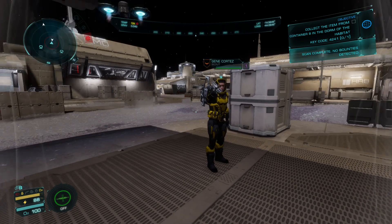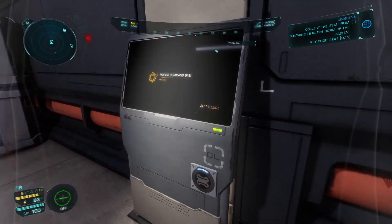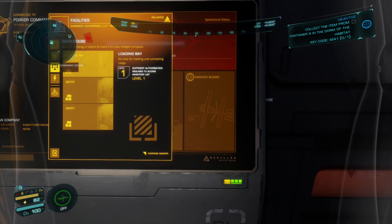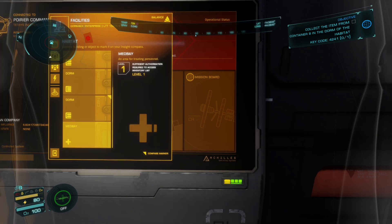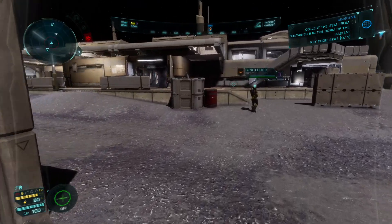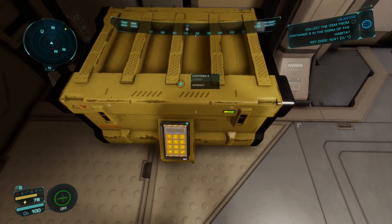Once you find a terminal inside, press X to interact as before. Once it's loaded, go to Facility, go down the list until you find Habitat - it's usually the second one down - then go down the next list until you find Dorm. Look through until you find the specific container you need, such as container eight. It may show a lock icon indicating it's locked. Once you've done that, it'll mark it on your mini-map with a target.